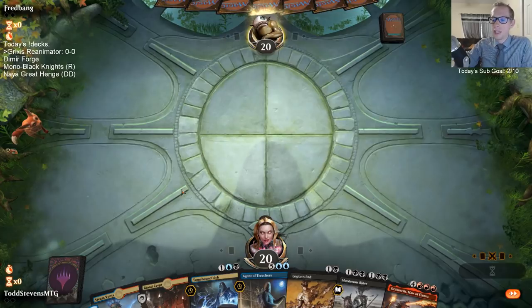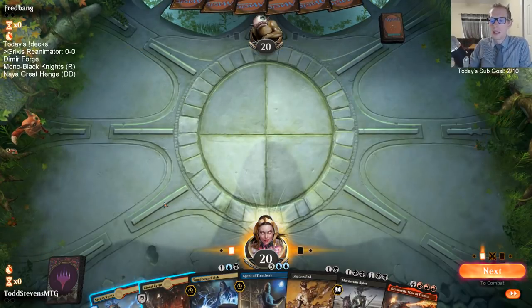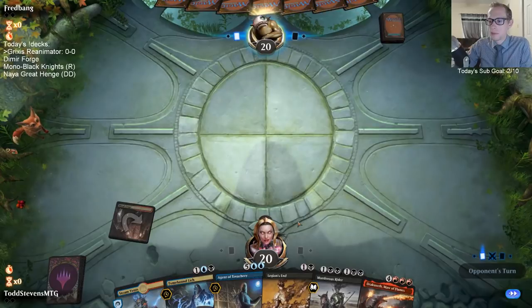Sephara in the sideboard against a red deck - yeah, that could definitely be a thing. If you're trying this out and struggling against mono-red, yeah, that could definitely be something to consider. I think that's a good consideration there.